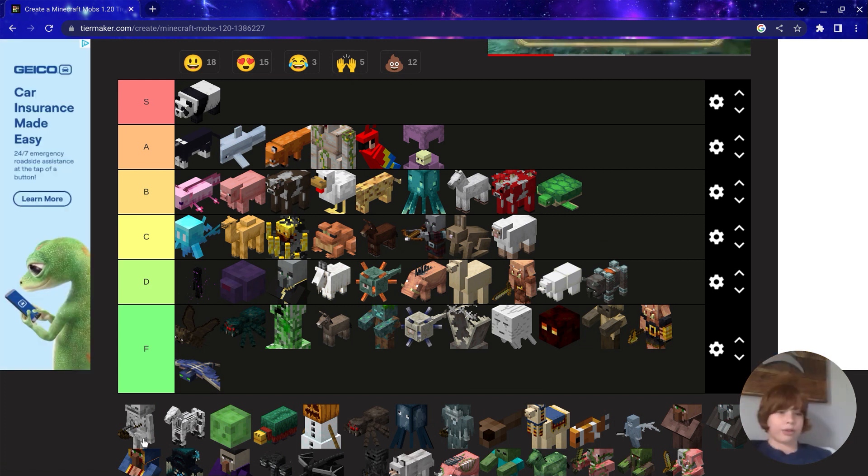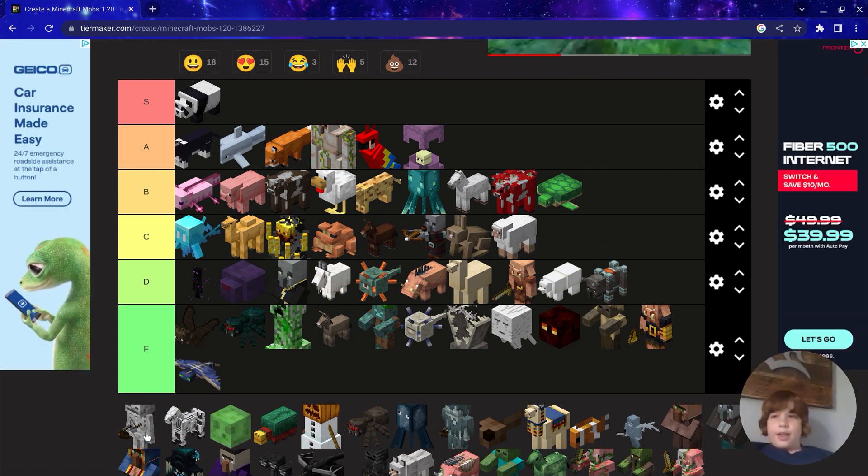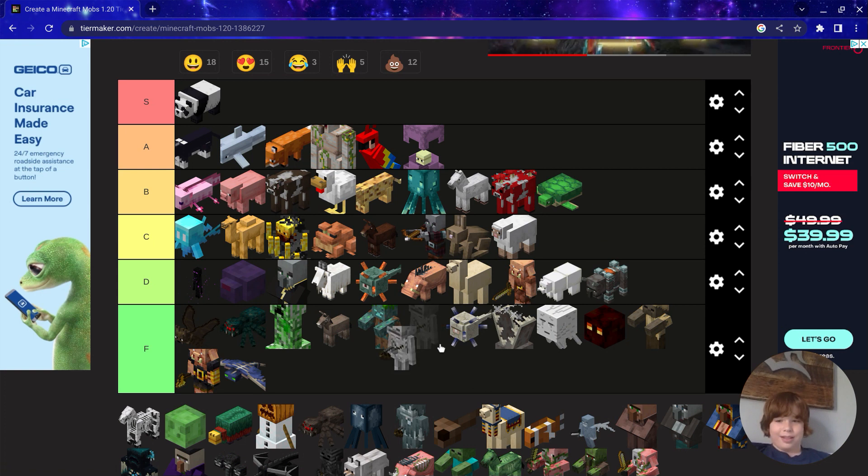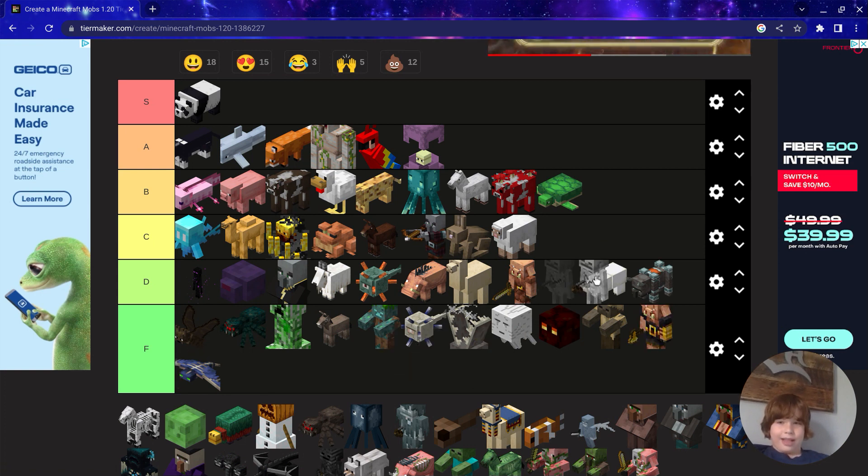If you make a Shulker farm, that's actually OP. Skeleton — they drop good stuff, but everybody hates skeletons, so D.